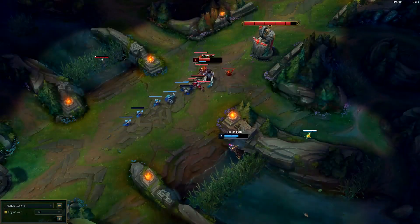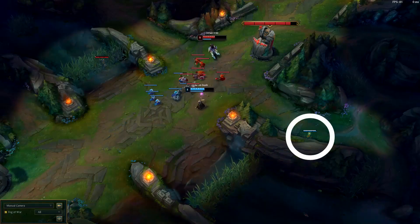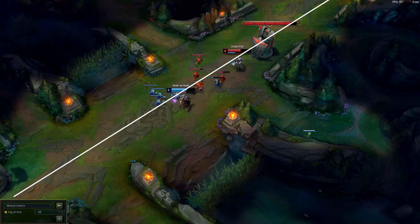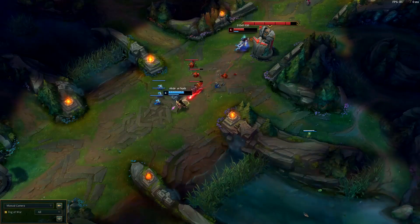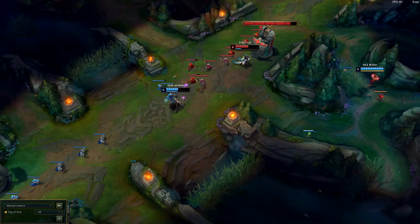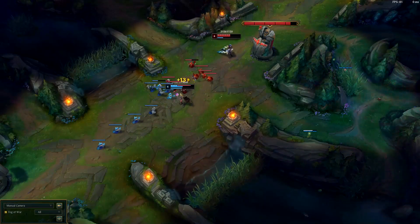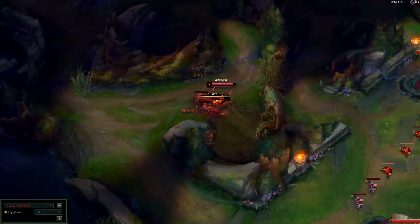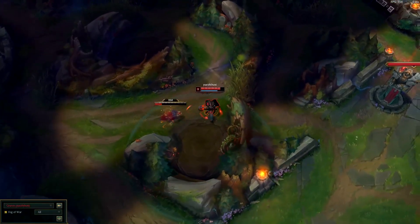This is something you'll constantly find Faker doing that you can easily replicate. Giving yourself a safe side with a ward, and then sticking to it knowing that that's your exit route if you get ganked. In this case, the safe side is the same side as his jungler, who he can retreat to if he needs help. Faker often uses his jungler's positioning to help him decide on which side of the lane to make his strong side.